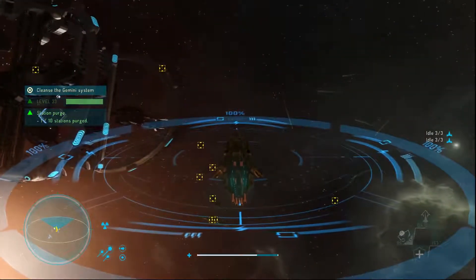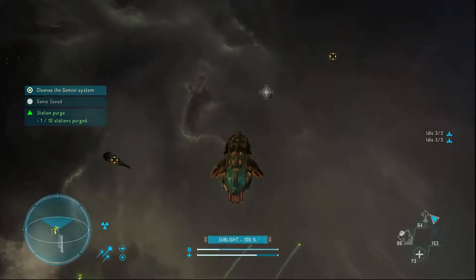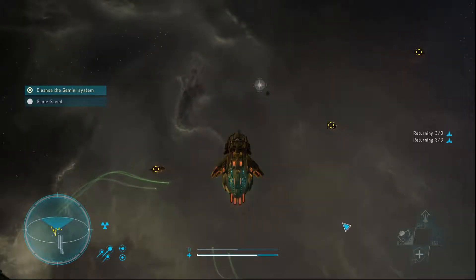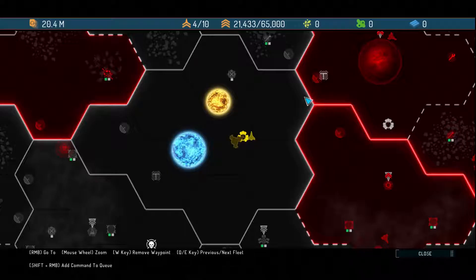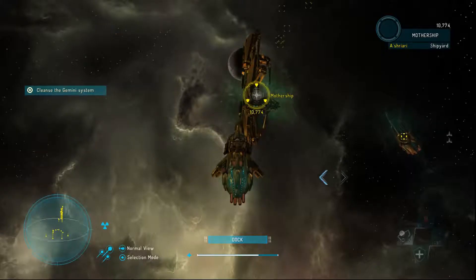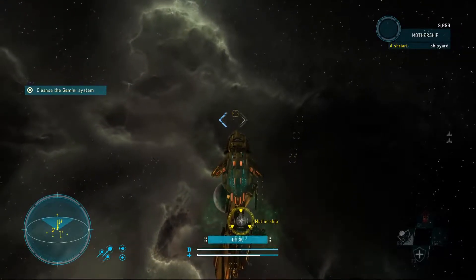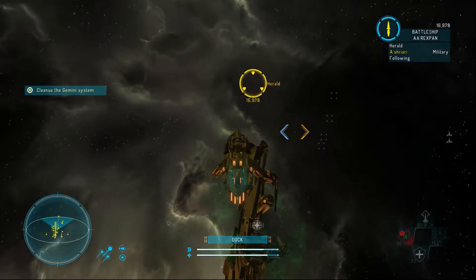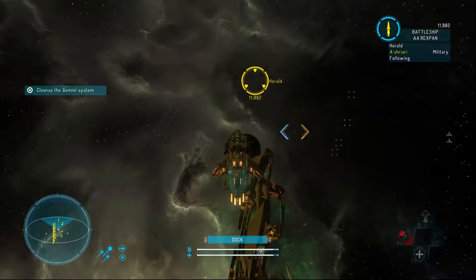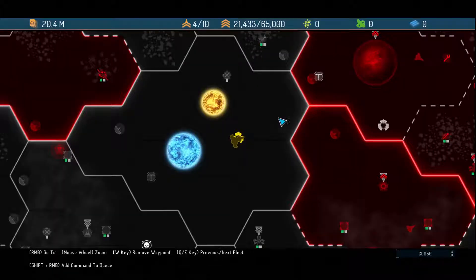Did we get any cash for taking out the station? Doesn't look like it. Let's go ahead and get up this way. Jump sequence, let's jump here. I want to see what our weapons cost first. Let's go ahead and grab you and put you here. Wait until you actually join us — yeah, so I'll move towards you. Let's go ahead and repair.